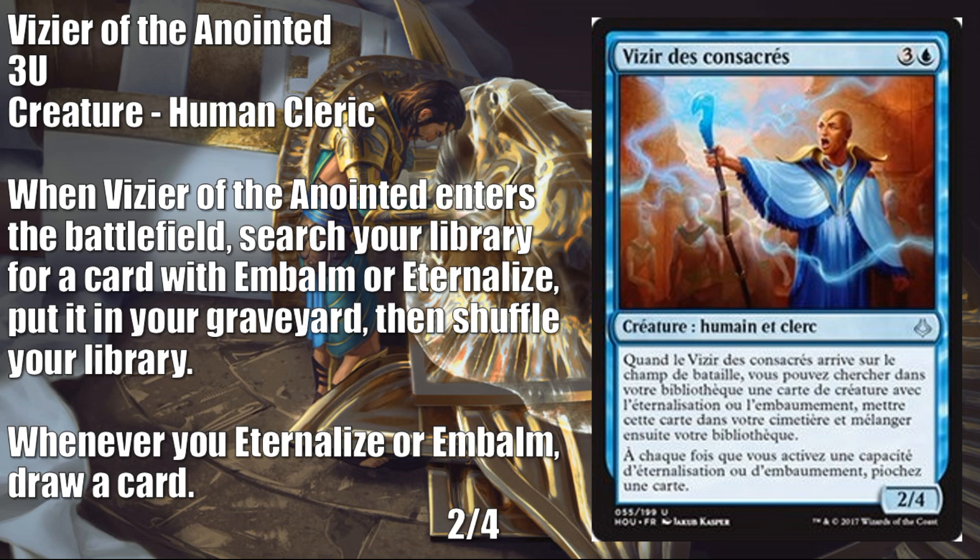Next card comes from a French language spoiler — it's Vizier of the Anointed. It's a blue and three human cleric, another uncommon, 2/4. When this enters the battlefield, search your library for a card with embalm or eternalize, put it into your graveyard, then shuffle. Whenever you eternalize or embalm, draw a card. The most exciting part for me is that last part: whenever you eternalize or embalm, draw a card. That feels pretty good, especially on a 2/4 body for four. I'm really thinking about sealed and draft here more than anything. I don't think it's quite doing enough for standard, but it's a nice support card for any deck drafting all the embalm and eternalize it can get, and that's where it will truly excel.